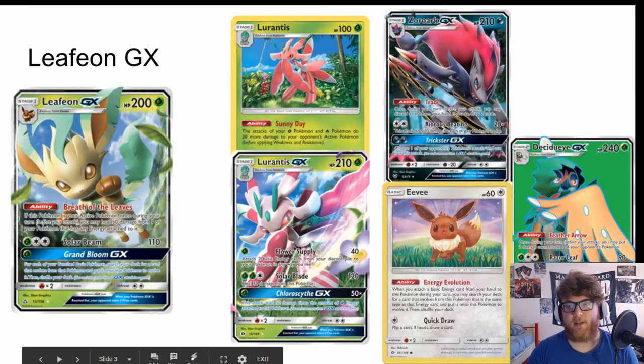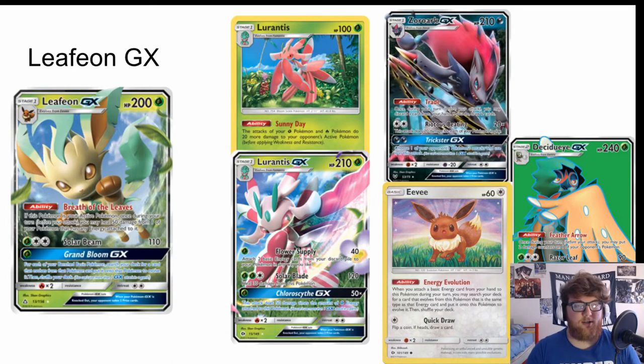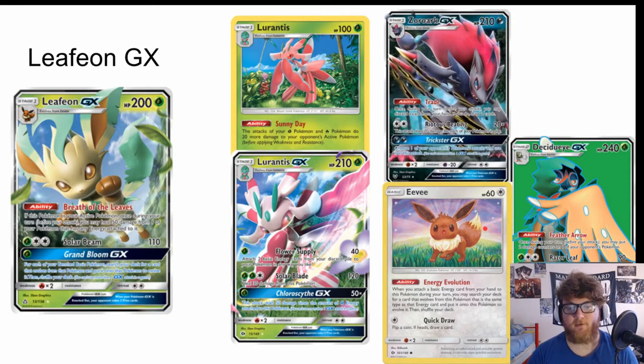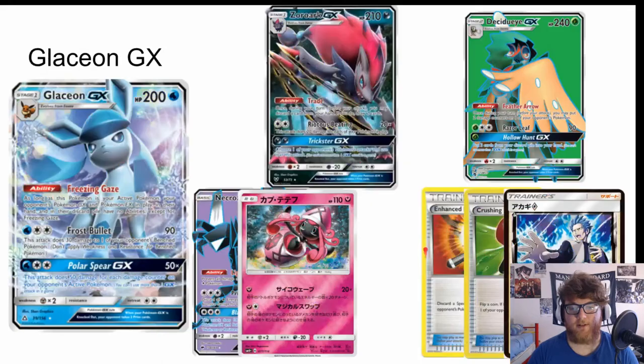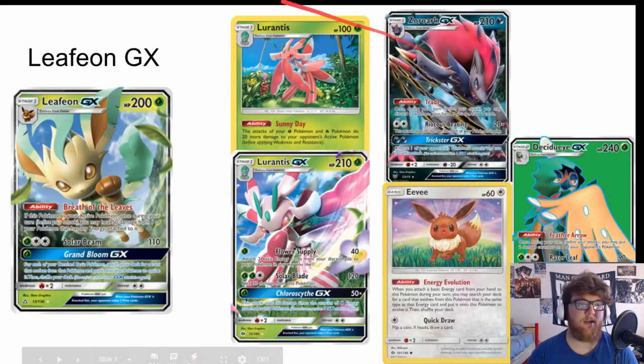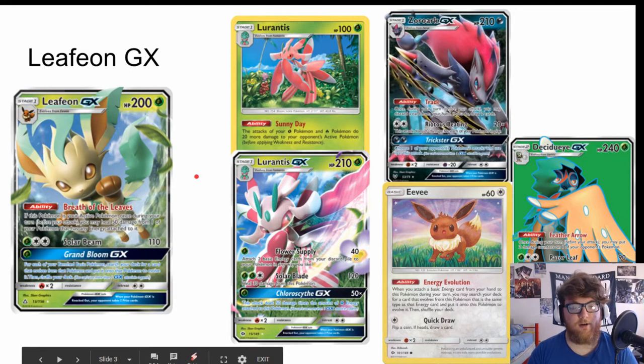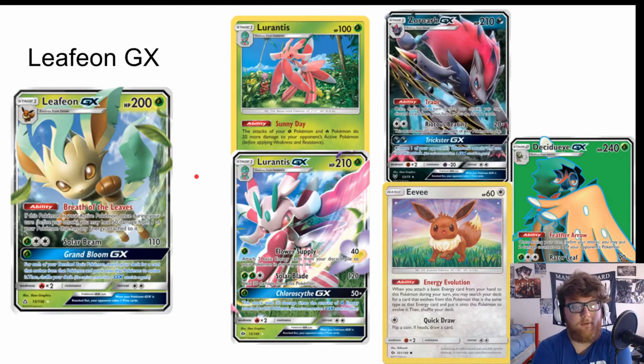First we're going to look at Leafeon GX. Leafeon GX has 200 HP, is a grass type stage one that evolves from Eevee, which means we have Energy Evolution Eevee at our disposal. It reads: when you attach a basic energy from your hand to this Pokémon during your turn, you may search your deck for a card that evolves from this Pokémon that is the same type as that energy and put it on to evolve it. So you put a grass energy onto Eevee and you can search your deck for a Leafeon GX, which means you can potentially have Leafeon GX out on the first turn of the game.